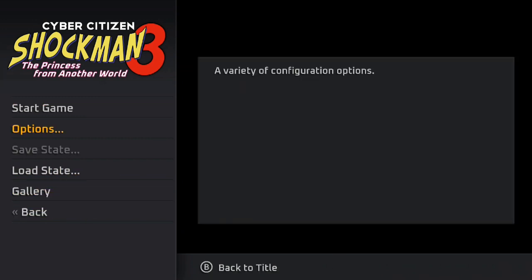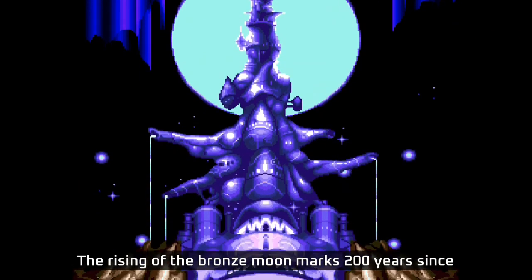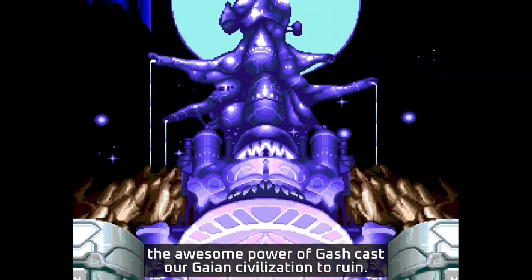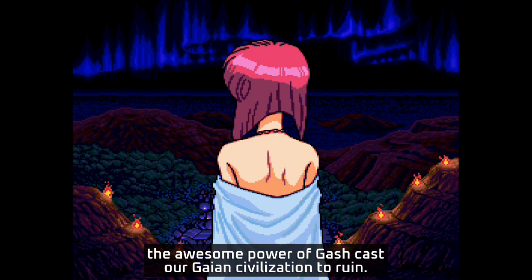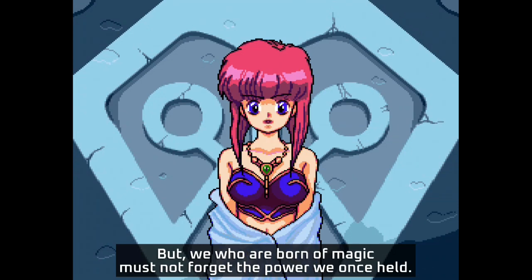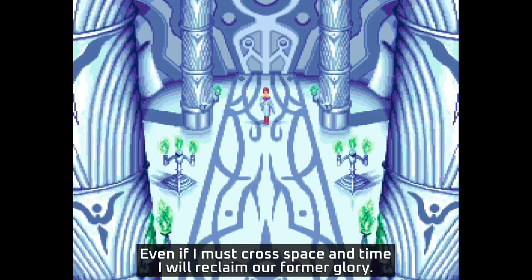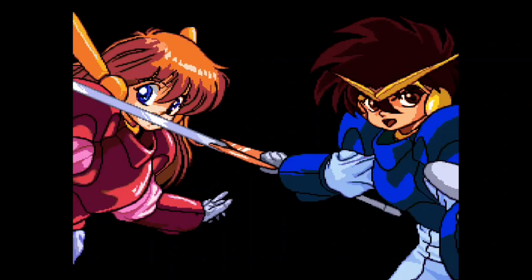I'll go ahead and start the game. It does have save states, which is nice, so if you don't want to come back to it, you do have the option. I love the FMV sequences here. This is originally a PC Engine release, so it's going to have pretty awesome cutscenes. I love the fact that we get the Japanese dialogue and the English subtitles. Great animation here — I'm going to go ahead and just skip this, though, and head straight into the game.